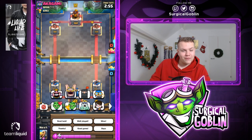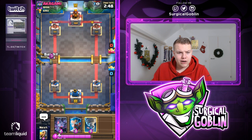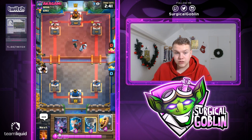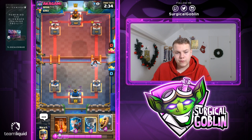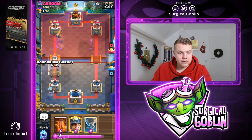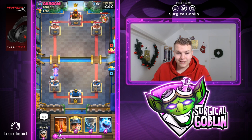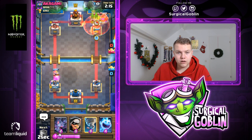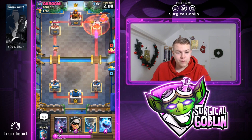Looks like we found the first match — we're facing Akagami. Give him a thumbs up and good luck. We start off with bats, ice wizard, tornado, bandit — next card is the barbell. I'll start off with a bandit. He goes with the ice column, so I'll go with bats in the back. Ice column doesn't tell us too much — could be a hog rider cycle deck. Looks like he does have the elixir collector, which kind of reminds me of three musketeers.